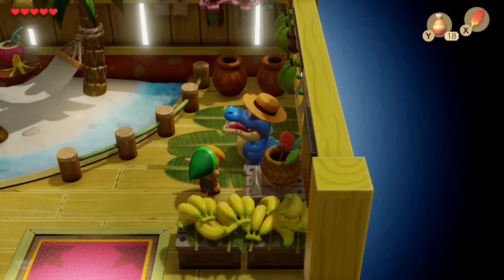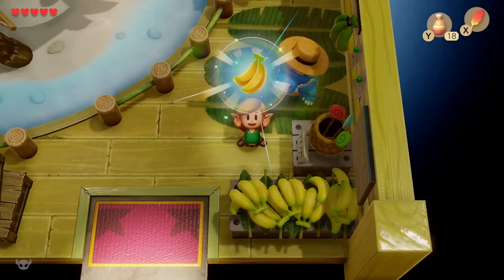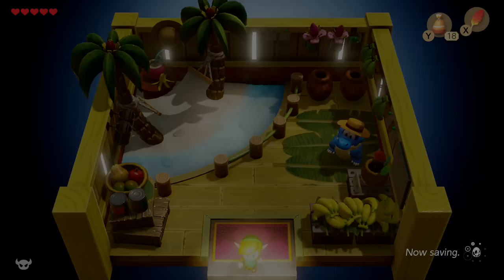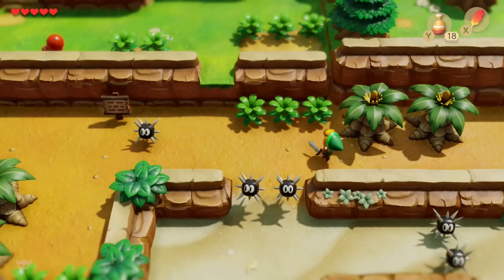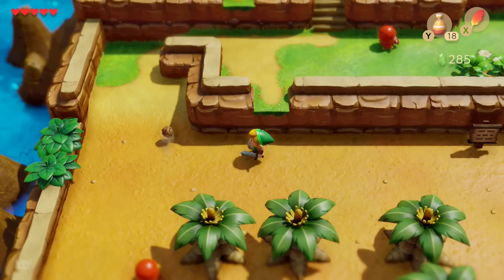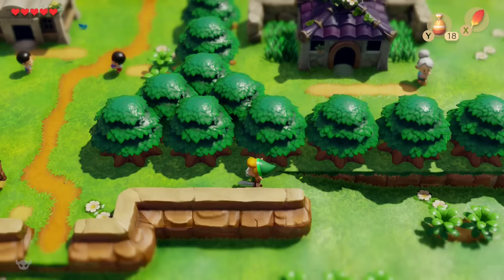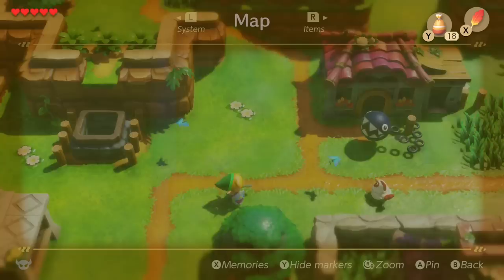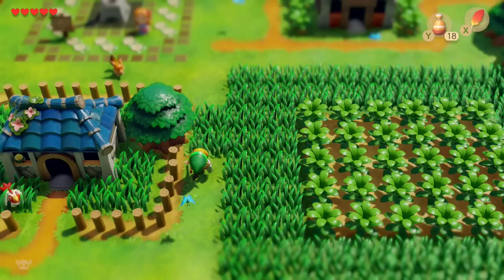Next we're going to pay a visit to the item shop in Mabe Village to get the shovel and some bombs. If you're noticing how much walking around I'm having to do for this quest, there is a lot of it. But luckily, the item in the next dungeon is the Pegasus Boots, so we'll be moving around the map a lot faster after this. This is actually one of the things I really like about Link's Awakening — the amount of sidequesting you have to do before each dungeon. It really gets you out in the world and interacting with NPCs. I wish more games did this.